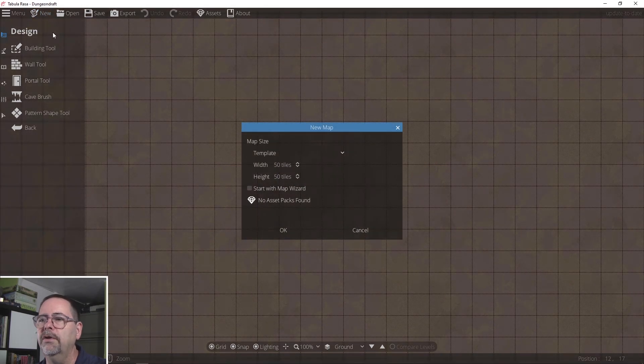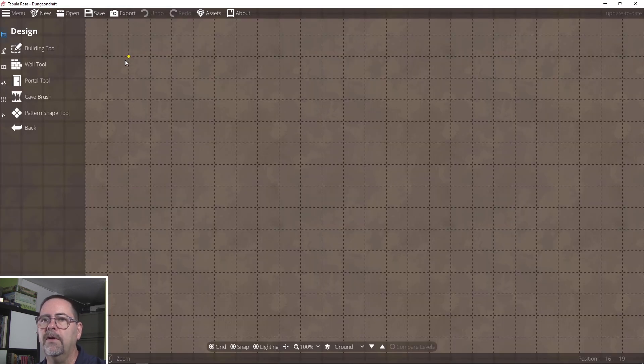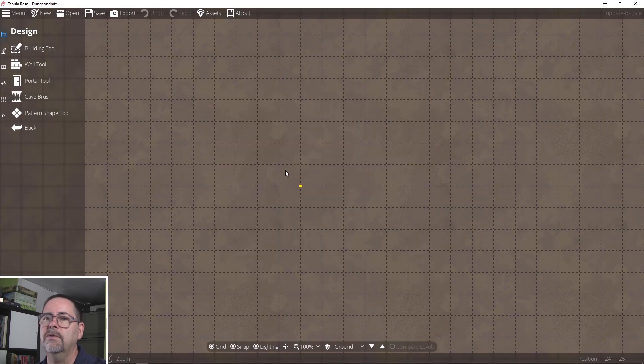We're going to start by clicking on new. I'm not going to use a template, and I'm not going to use the map wizard. I'm just going to go 50 tiles by 50 tiles. Before we go any further, I do want to check my preferences. I want to make sure that I have backups on — every 10 minutes is fine. And I want to make sure that I have undo set to a reasonable number: 32 levels of undo, meaning you can hit undo 32 times in a row.